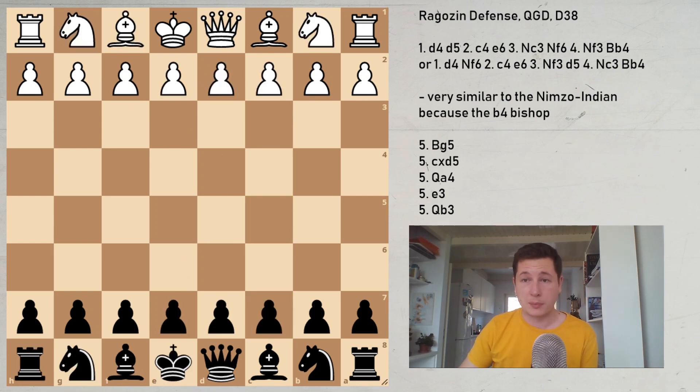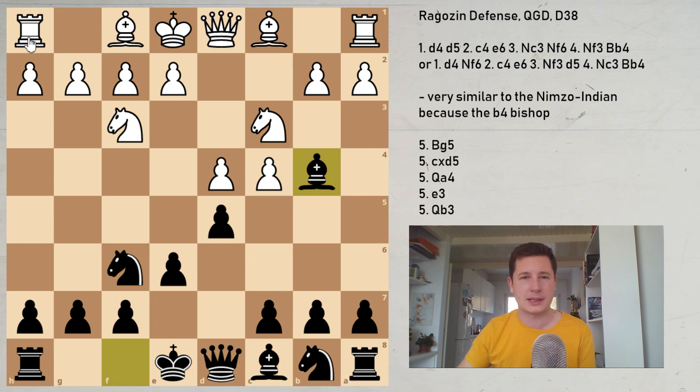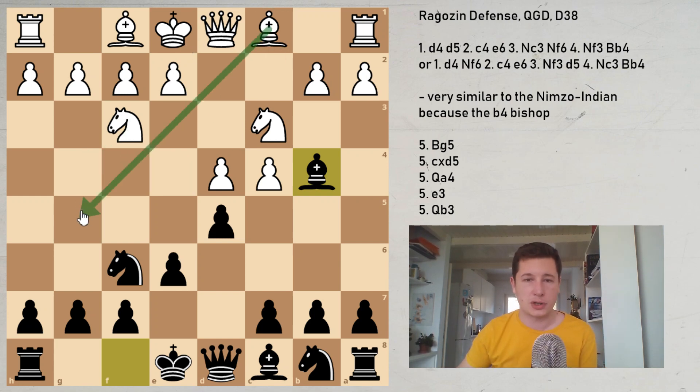Qb3 is a sideline I have to mention because it makes a lot of sense. Qb3 stops Ne4 ideas indirectly and also defends the c4 pawn. If white does nothing — let's say a bad move — then Ne4 is very annoying. Qc2 would at least allow an active position with c5, and cxd4 would have to be played afterwards, giving black a strong center. So white has to do something to battle this idea. Bg5 makes sense because it indirectly defends e4. Qa4 makes sense as a tempo move, again indirectly defending e4 by attacking the bishop. Qb3 does the same thing, and e3 reinforces the weak point and accepts doubled pawns if black wishes.